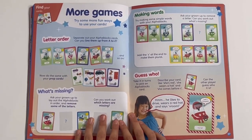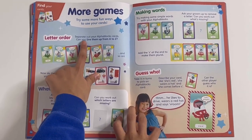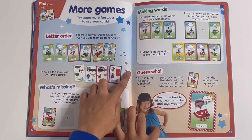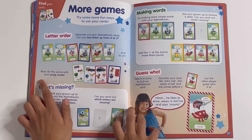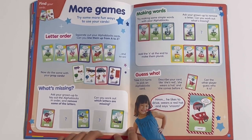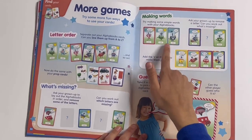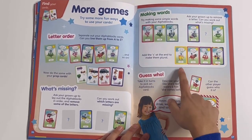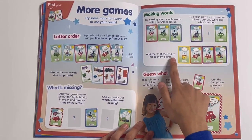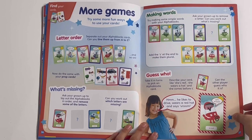More games — try some more fun ways to use your cards. You've got letter order: separate out your Alphablox cards and can you line them up from A to Z? Now do the same with your word cards — put the words in there. Who's missing? So you can see what letter comes next. Making new words — try these words like C, A, T — cat. And this would be dog, or dig whatever. And then H, E, N, S — hens. You can add an S at the end to make them plural. And guess who — what does the Alphablock do and what letter sound does it make?